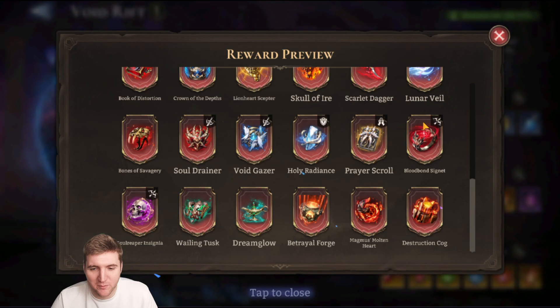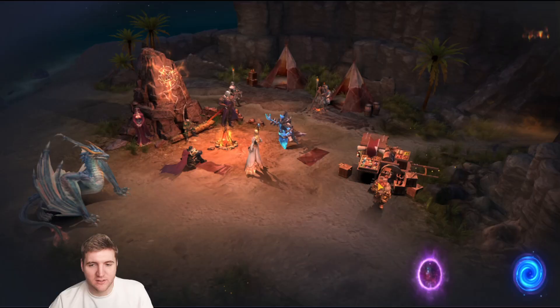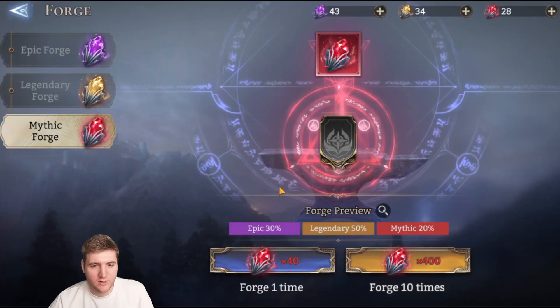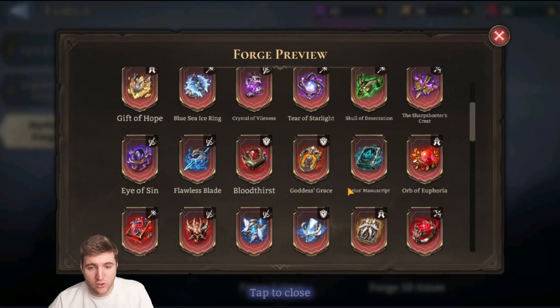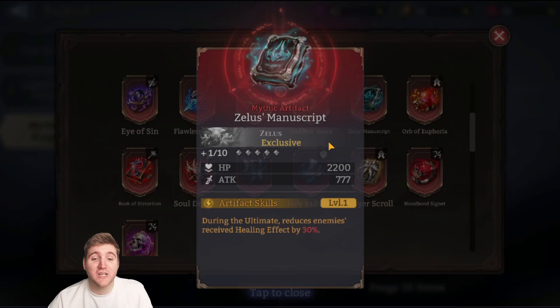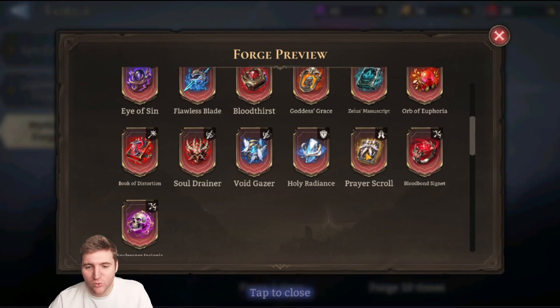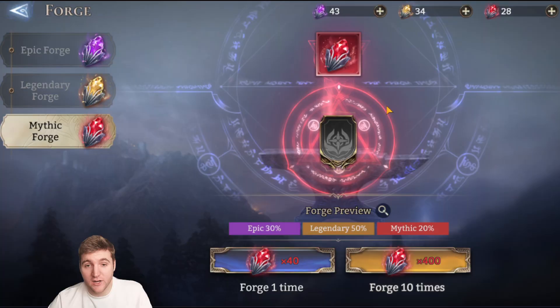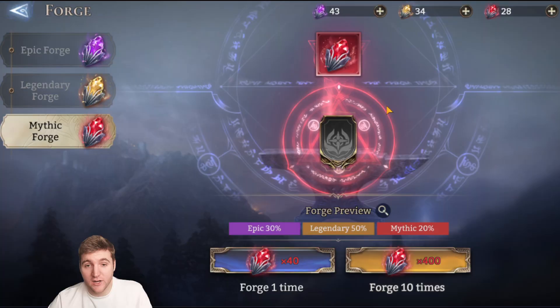That covers all the new artifacts. I'm not sure how I feel about them mainly focusing on buffing underutilized heroes. You can't fuse these artifacts — I checked and none of the new exclusives were added to the summon pool. They have to be gained through Void Rift. Interestingly, only Zealus's Manuscript is currently in the fuse pool, and that one ironically doesn't work — I'll retest to see if it was fixed this patch and leave a comment.